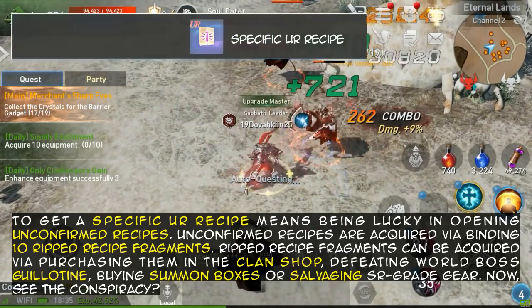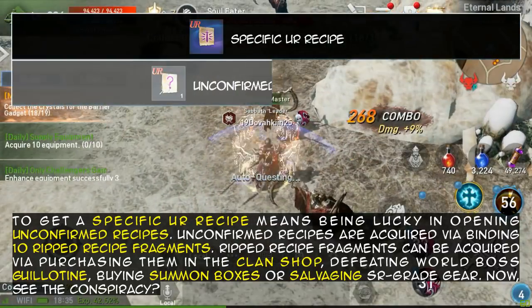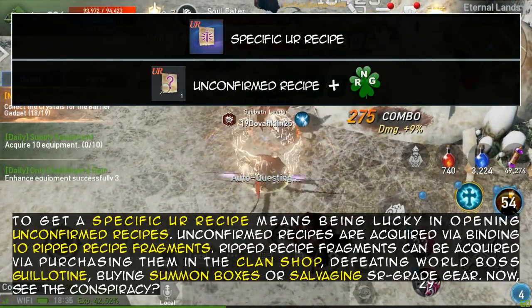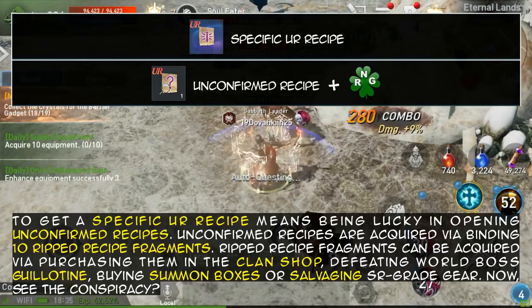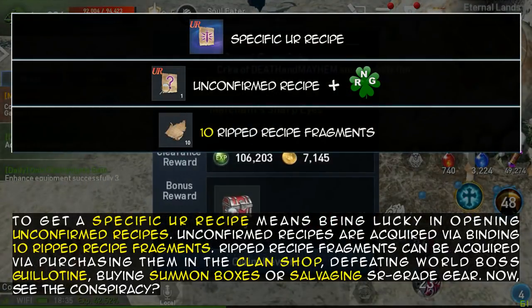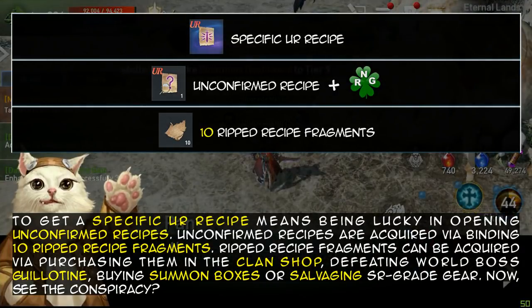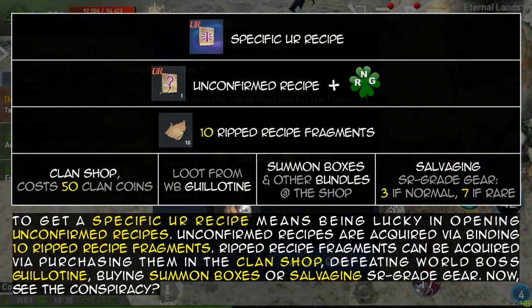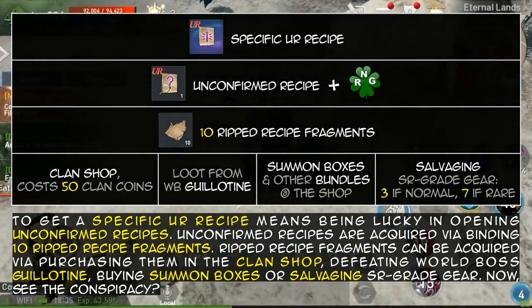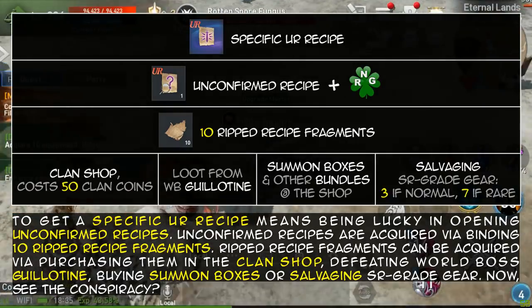To get a specific UR recipe means being lucky in opening unconfirmed recipes. Unconfirmed recipes are acquired via binding 10 RIP recipe fragments. RIP recipe fragments can be acquired via purchasing them in the clan shop, defeating world boss Guillotine, buying summon boxes, or salvaging SR grade gear.